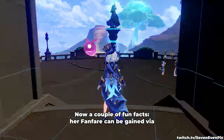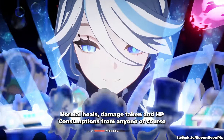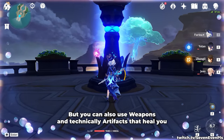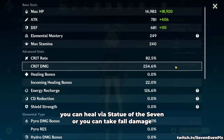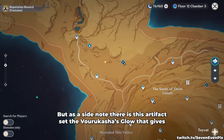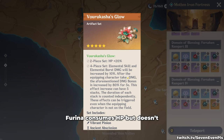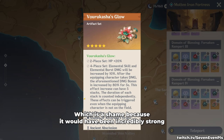A couple of fun facts: Furina's fanfare can be gained via HP shifts and applies to anything the game gives you — normal heals, damage taken, and HP consumption from anyone. You can also use weapons and artifacts that heal you, heal via the Statue of the Seven, take full damage, or even spam the food gadget — they all work. As a side note, the Vorukasha's Glow artifact set, which gives skill and burst damage when taking damage, does not work with Furina. Furina consumes HP but doesn't make your character actually take damage, so it does not stack this set — which is a shame, as it would have been incredibly strong.